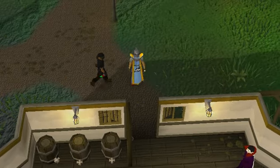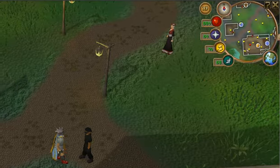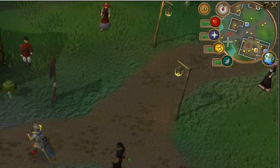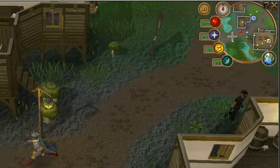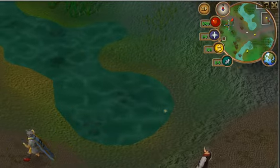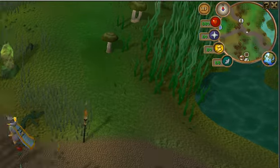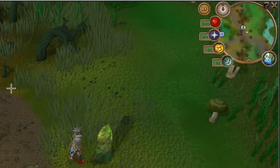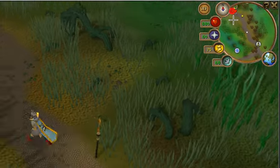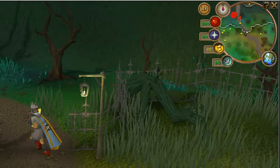Where we want to go is the Slayer Tower dungeon. If you haven't been watching my previous videos, you want to head southwest from Camelot, past the bar, then north until you see the summoning obelisk. I'm going to summon my bunyip now so I can recharge it and use one last pouch before I go in — saves money.